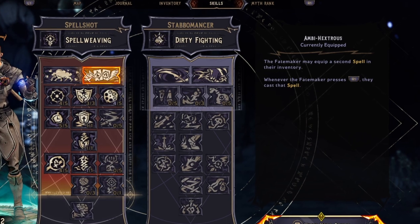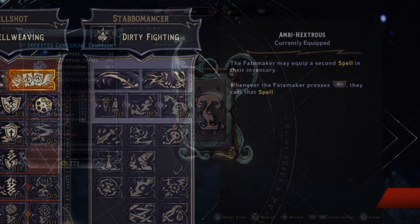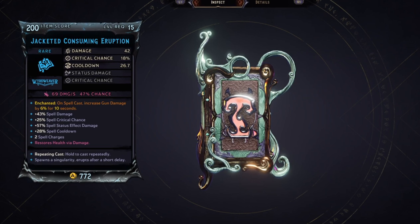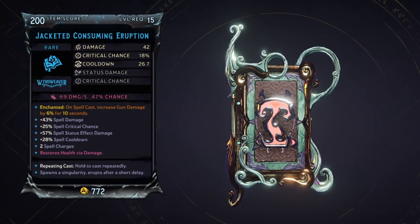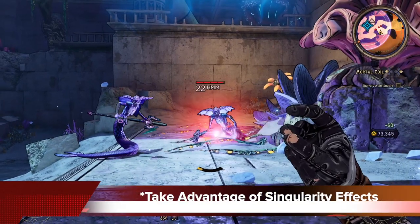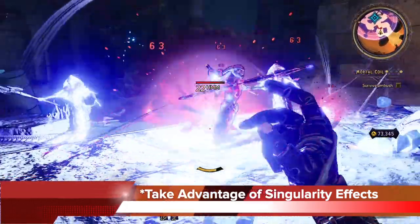Make sure you get the action skill MP and Hextus from the Spell Shot class. This will allow you to equip a second spell. The second spell you want is one that has a repeating cast — a repeating cast spell with multiple charges, which allows you to get health back and has a singularity, kind of like a gravity pull effect.